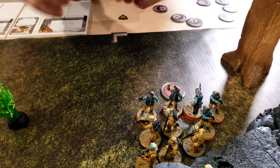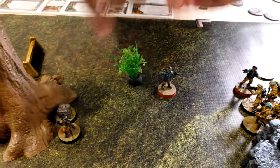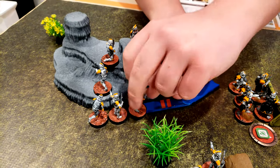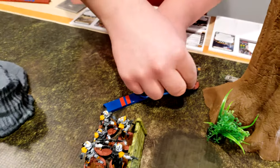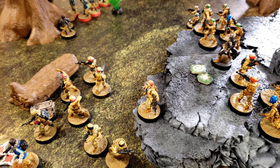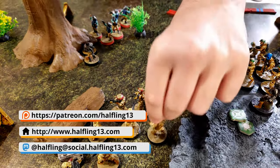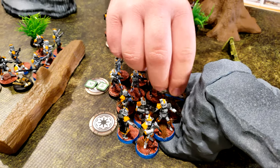They are going to move over here and go over to here. These guys are going to go around here, then around here, then up to here. With the small stick they're going to move down over here so they're not too crowded, in case the grenades come. Obi-Wan will take a double move with jump and move over to here.